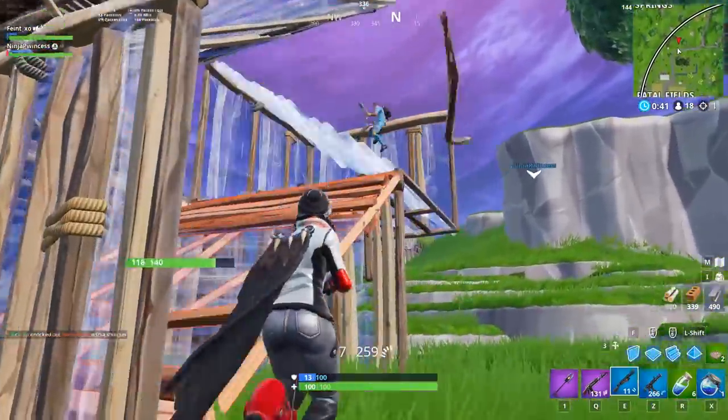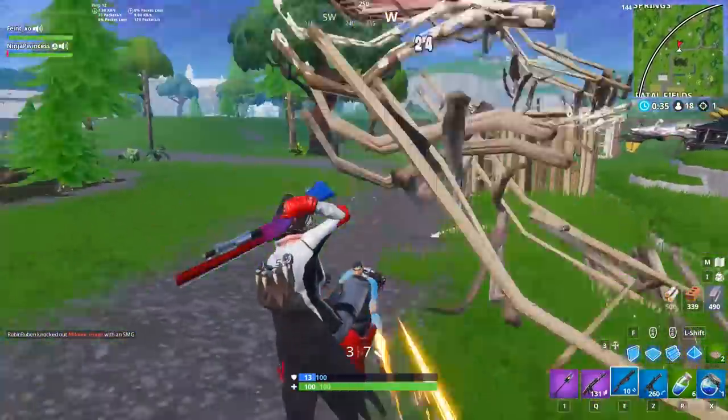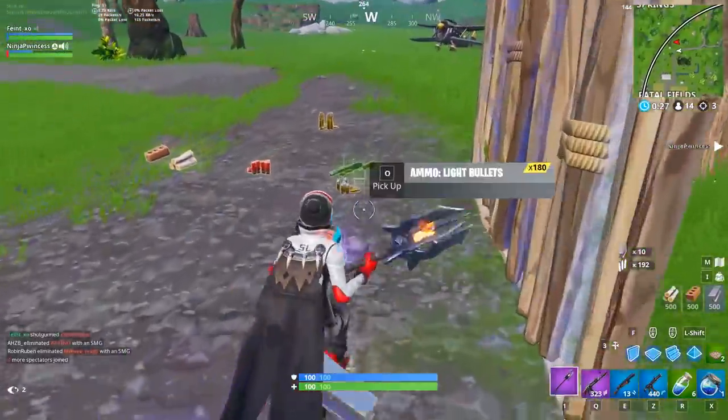Knowing how to play from low ground is an essential skill, because building is not always an option — whether it's early game, you're running low on mats, or other players are just way too good at keeping height. And if used correctly, low ground tactics and peaks can be extremely effective. Without wasting any more time, let's get started.